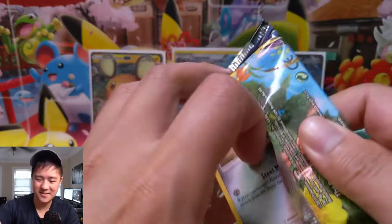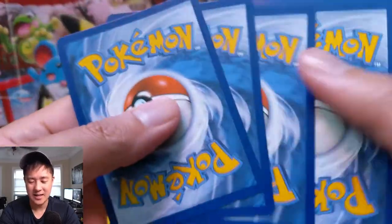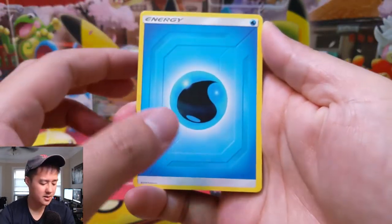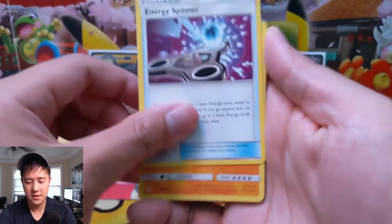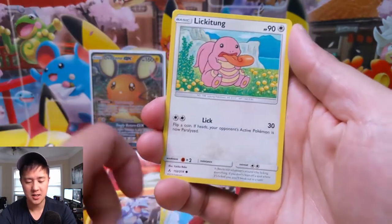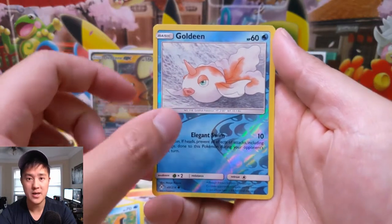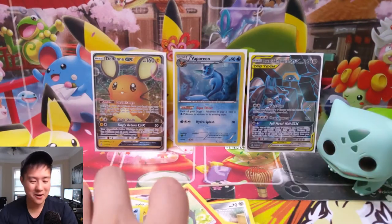I highly doubt I can do three GX's in a row, but let's see what we can get. Triple Acceleration Energy, Energy Spinner, Meltand, Spiritomb, Lickitung, Litten, Crabby, and a gold Dedenne as the reverse. For our last pack we have an Arbok — not bad. We pulled the Dedenne right on cue and then another sick full art.